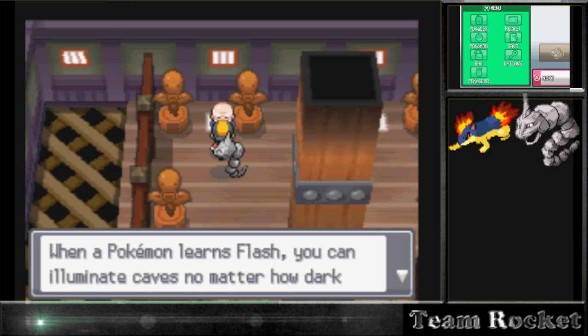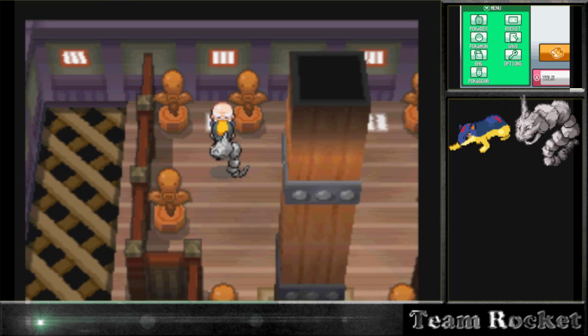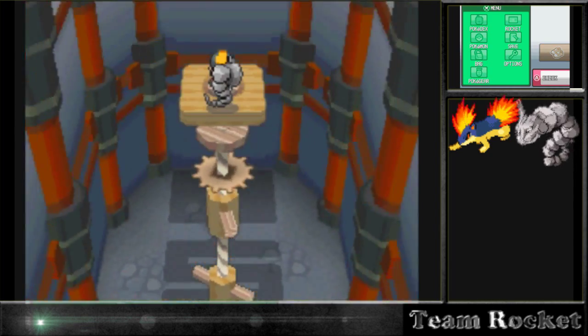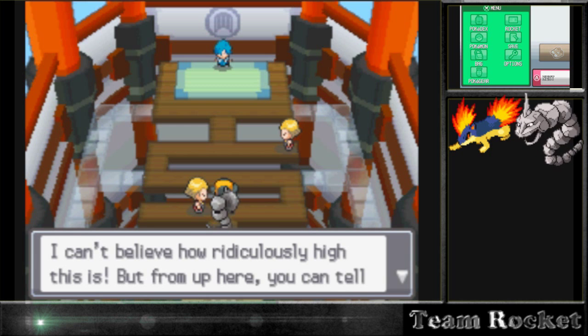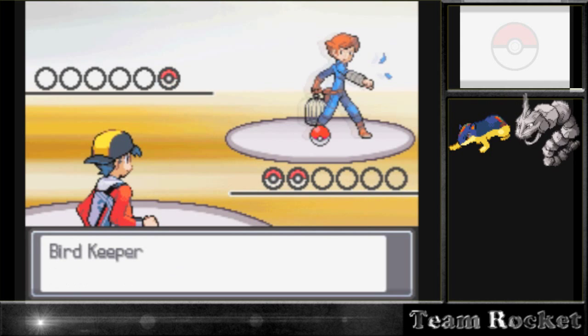That guy gives us Flash to use on the Dark Cave. Now that we have that we can go battle the gym, which should be pretty easy with our Onyx. A lot of people just go straight to the gym leader, but I like battling all these trainers because they give extra XP - Pokémon from trainer battles give a little bit more than wild Pokémon, so it helps train our Onyx more. 'From up here you can't tell what it feels like to be a poor Pokémon.'